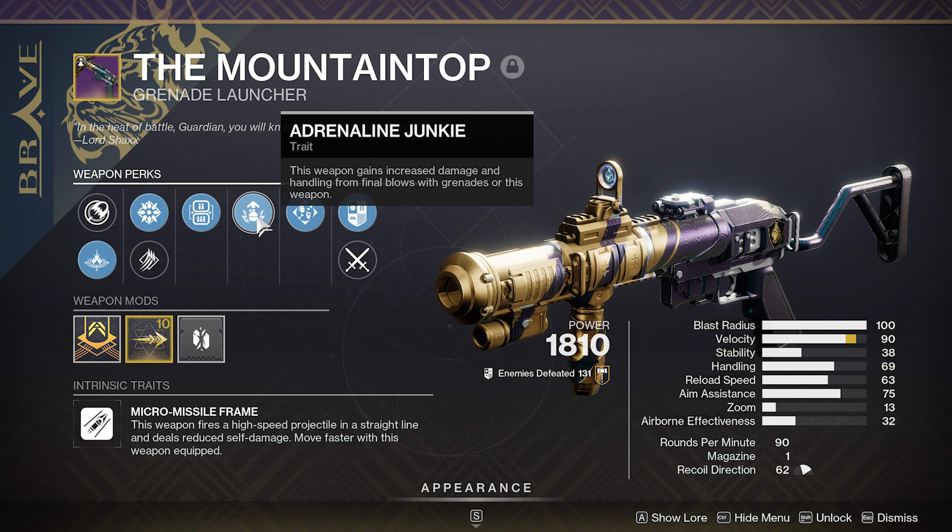But the main perk this video is focused on is Adrenaline Junkie. This weapon gains increased damage and handling from final blows with grenades or this weapon. It acts a bit like Rampage — it gives you a 33% damage increase, and grenade kills give you an instant maximum damage buff.